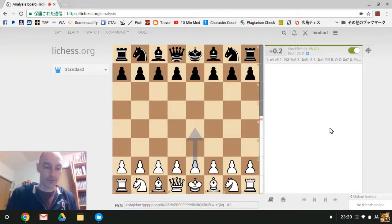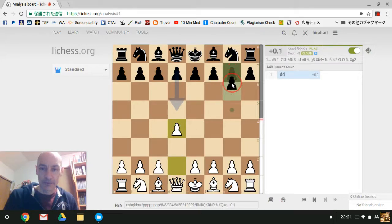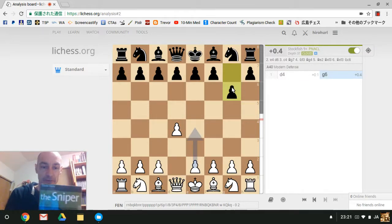This is David Hurley of EasyChessTips.com. I'm going to go through a game I played with Dr. Morgami, my regular partner here in Hiroshima, Japan. We played on Wednesday the 14th of March 2018. Dr. Morgami was White and started with d4. I responded with g6, following the advice of my friend and chess coach Charlie's Sniper opening. So we're attacking as Black with the Sniper. Dr. Morgami then went c3.